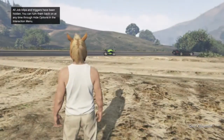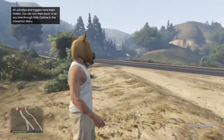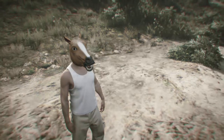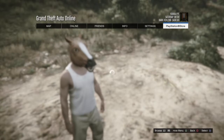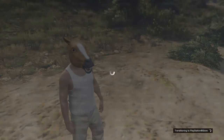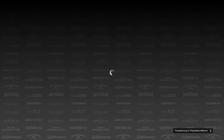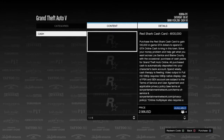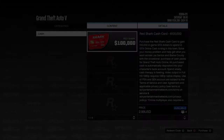You don't have to be anywhere on the map. What you do is press options, go to PlayStation Store, then press triangle.